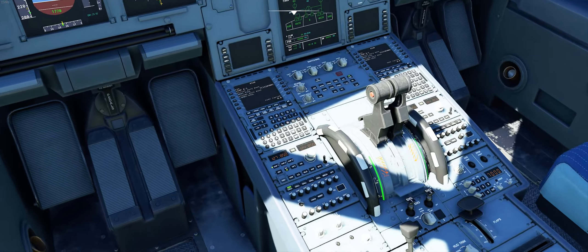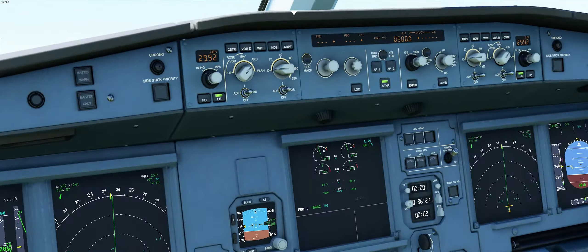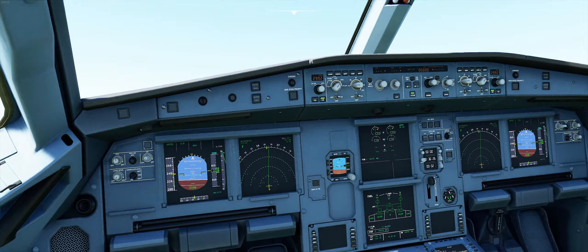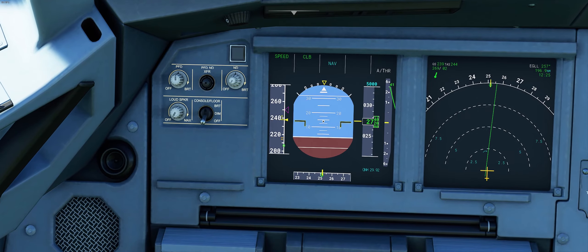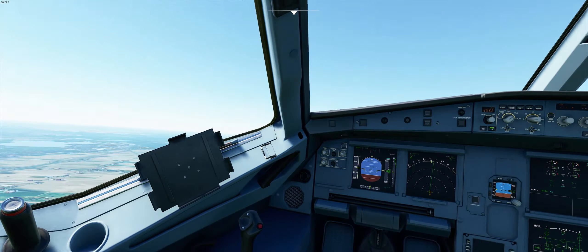Let's see if we can reduce the throttle to 70%. Let's make sure we climb in altitude — around 15 feet per second is okay.